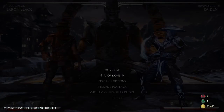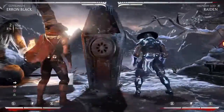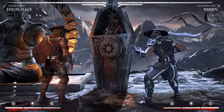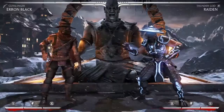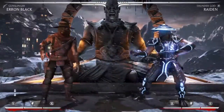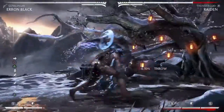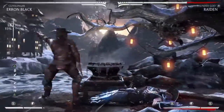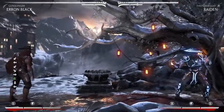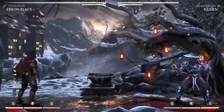So if they aren't blocking, this string is really easy to hit confirm — you have plenty of time, and the second hit is a mid, so you won't hit anyone by accident if they block the first hit. You can go into a combo. Something like that; I'm sure you can do more damage and better setups, but that's an example.